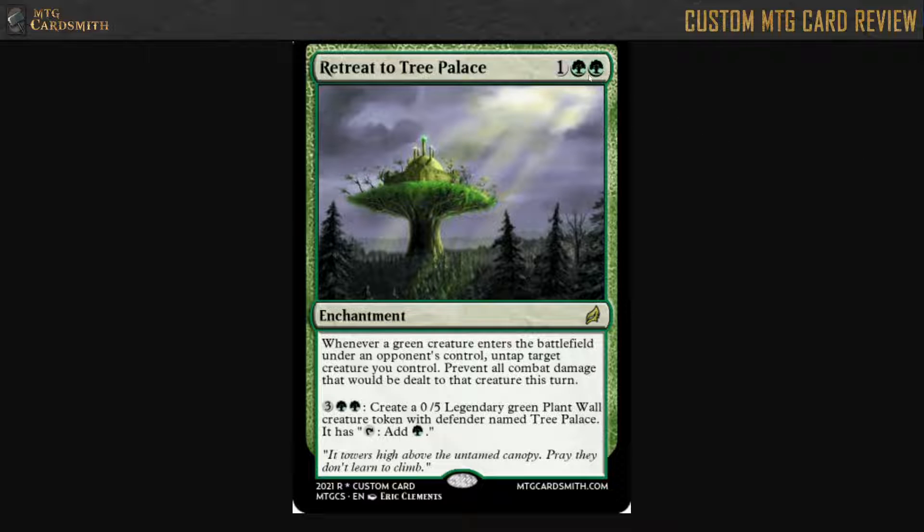It's 1 and 2 green for an enchantment. This is cool art. Let's just kind of look at this for a second. Yeah, this is cool art. I like this. Look at that. That's really neat.